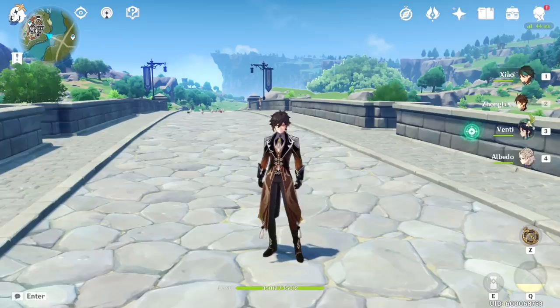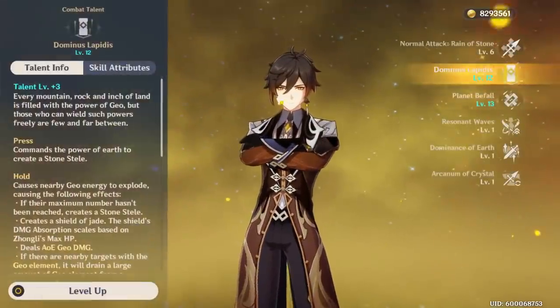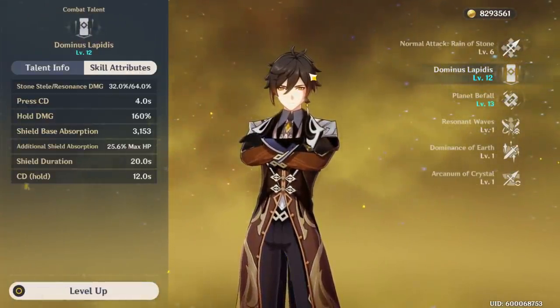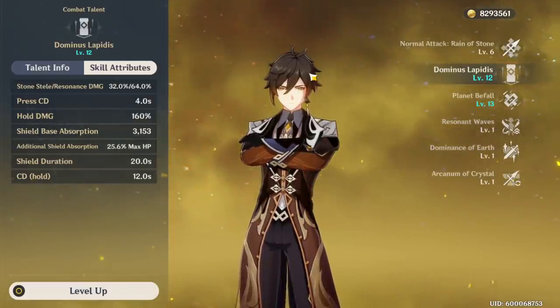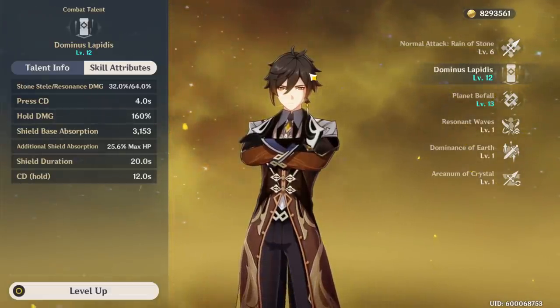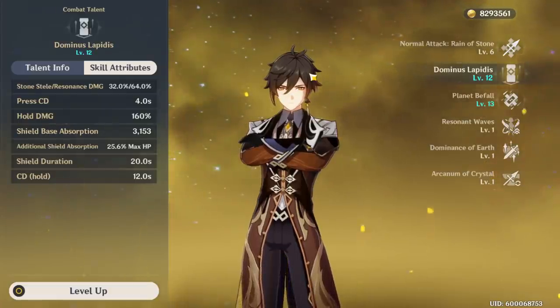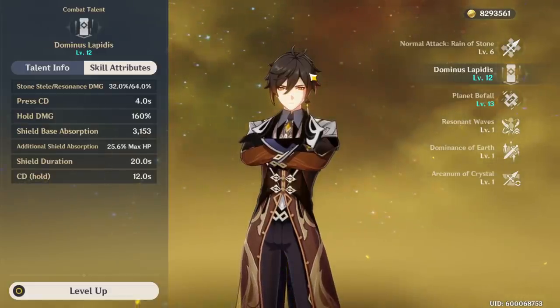First and foremost, let's talk about the main reason people use Zhongli: he has the best shield in the game — easily, non-debatable, no contest. Number one, the shield duration is 20 seconds and the cooldown is 12 seconds, meaning for 8 seconds you will have the cooldown up while you still have the shield on, unless it breaks.